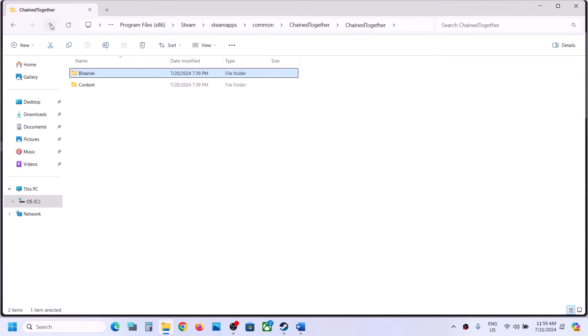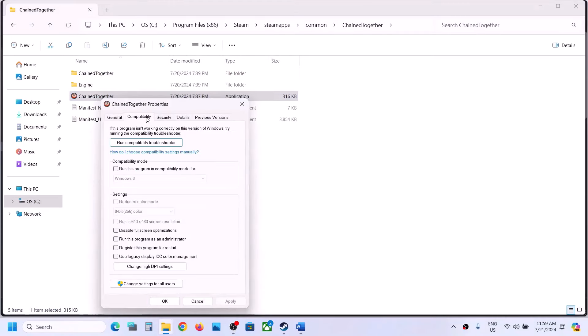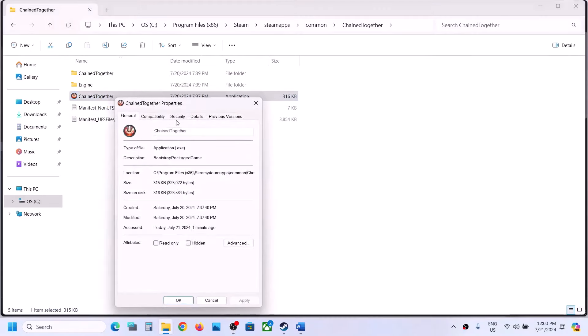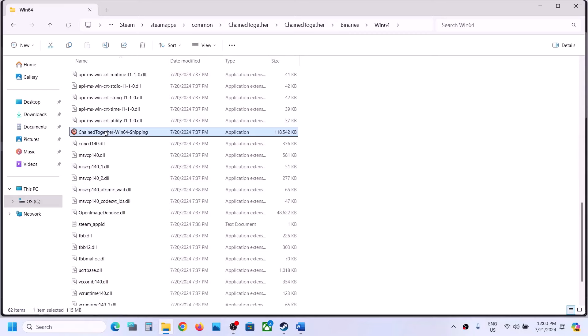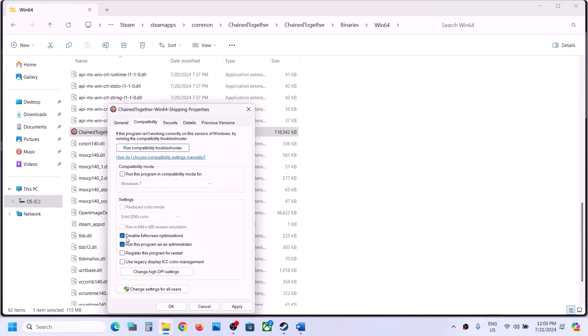If that does not work, go back and do the same thing with the first EXE file. Right-click, select Properties, go to the Compatibility tab, check 'Run this program as an administrator,' hit Apply, click OK, and launch the game. If still not working, try Windows 8 compatibility, then disable full screen optimization. If none of these work, uncheck all those boxes, hit Apply, click OK, then open the Binaries Win64 folder and do the same with the second EXE file.